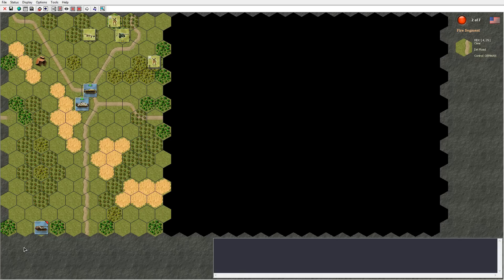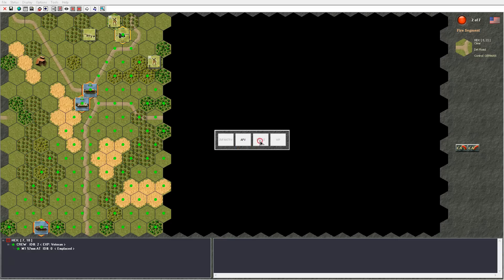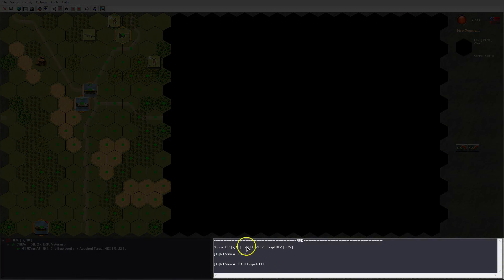If I want to fire against an armoured fighting vehicle, I go about it in the same manner as firing against infantry. I select the hex with the gun, select the gun in my unit control panel, and right click on the target — which is a German Sturmgeschütz 3G. I get the pop-up window and now all options besides AFV are grayed out, so I choose the armoured fighting vehicle. I can use armor piercing, armor piercing depleted sabot, or depending on gun and nation, armor piercing composite rigid or high explosive anti-tank. I choose armor piercing. The result is shown in the action log window — nothing happens but I keep my rate of fire.